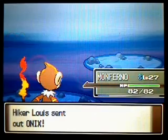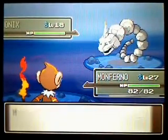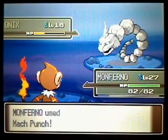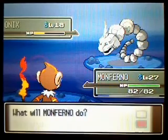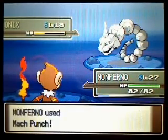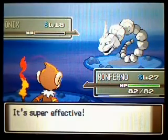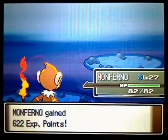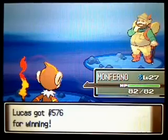Every time you see one of these hikers, you can pretty much guess what Pokemon they're going to have. This guy's no different — a Geodude and Onix. That's like the typical hiker Pokemon. I actually could have tried using a Grass move, but I don't think I need it right now.